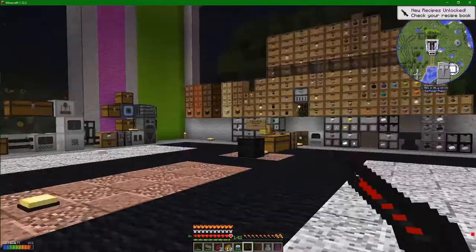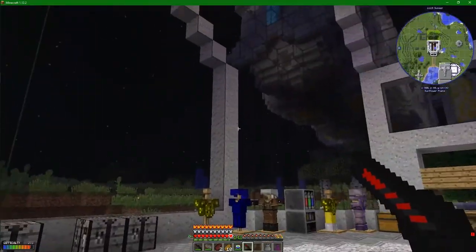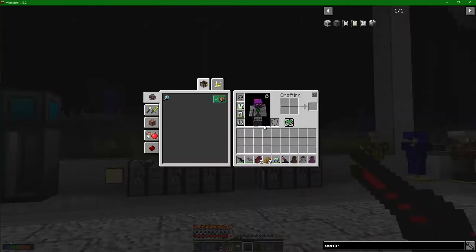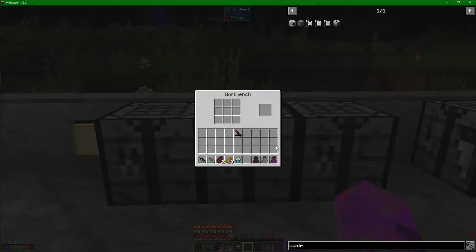There we go - the mining laser. Now this thing, obviously you charge it up and shoot blocks like a laser gun, and it mines for you. I can kind of understand why that goes in the centrifuge.